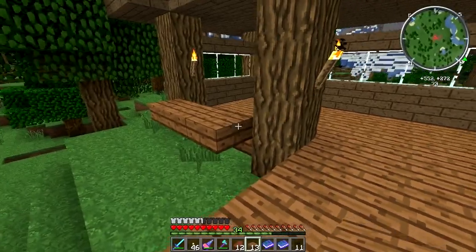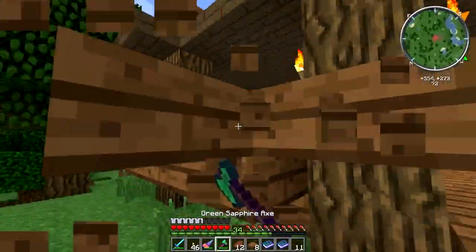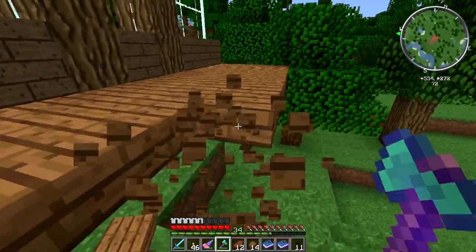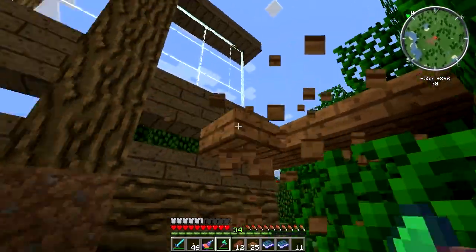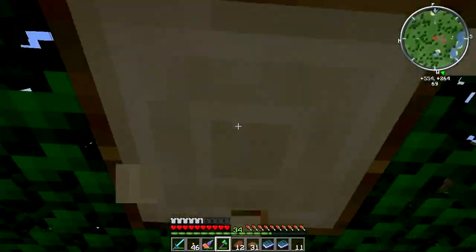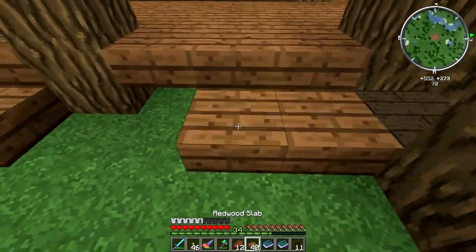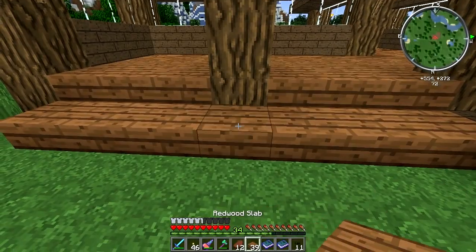I'm still not overly happy with the way this base is going yet. Thinking about this, I'm going to bring both these sides down and go up there. I want to do it with slabs. I think it'll flow a bit better if it goes down, and we have a section that goes up as well. I kind of want to do a courtyard area — like a sunken garden kind of thing — that could look really cool.